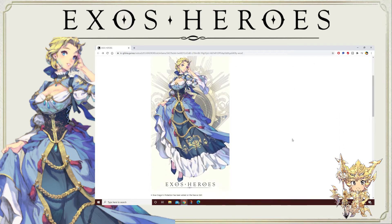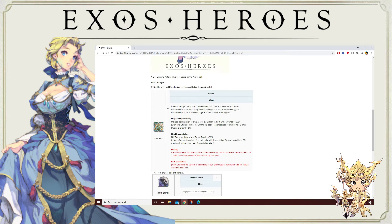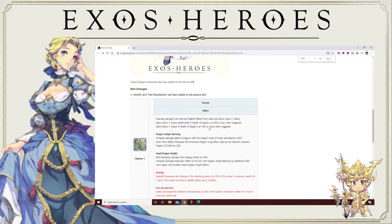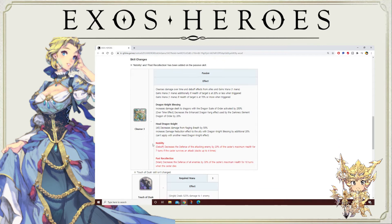Let's take a look at the changes for Emma. She still has Cleanse 3. We're looking at the Offline Games website. She also has Dragon Blessing and Dragon Knight Blessing — that's what she's had. Because of Dragon Knight, she's actually good in the Holy Dragon grounds, which is why a lot of people would bring her previously on dark and light days.